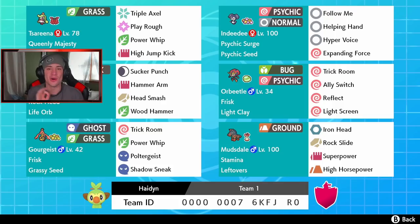We got Orbeetle right next to him — he's our trick room setter with Light Clay. He has Reflect, Light Screen, Ally Switch, and Trick Room, so this Pokemon does no damage; he's just there to set up Trick Room, Ally Switch, and screens. Bottom left corner we got Gourgeist with Grass and Ghost typing, Frisk ability, and Grassy Seeds — so once we get that terrain rolling we can pop those off. He has Trick Room, Power Whip for STAB, Poltergeist for STAB, and Shadow Sneak for STAB and first-turn priority.